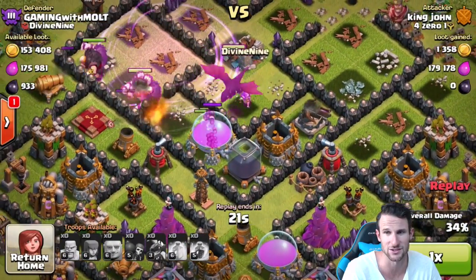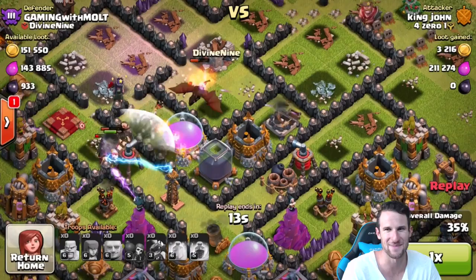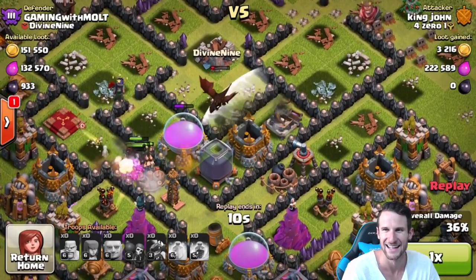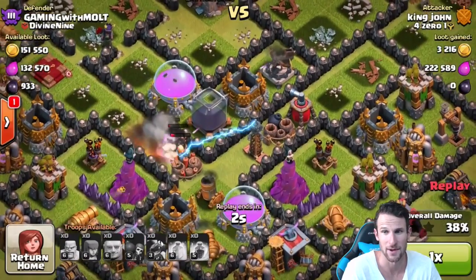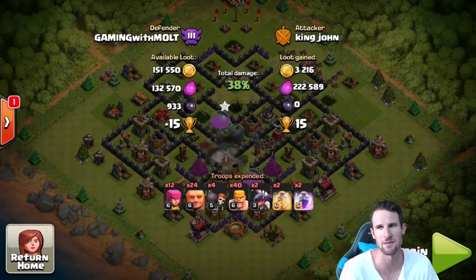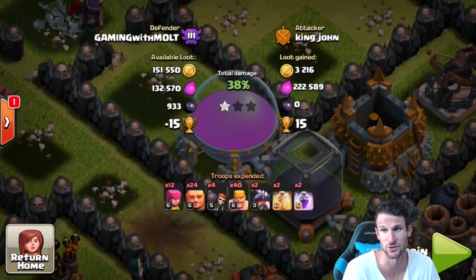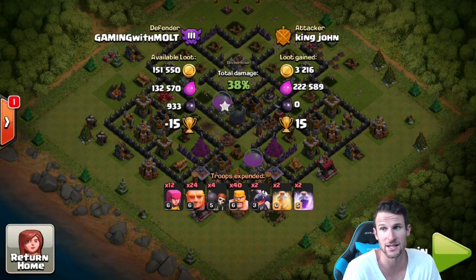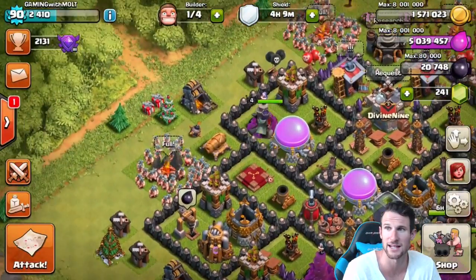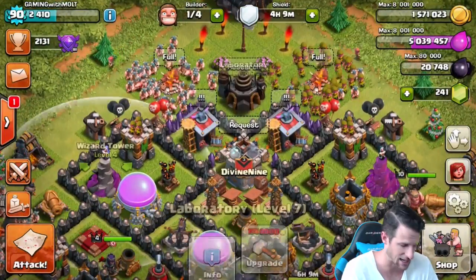They haven't made it into the elixir storage yet — but now they are, and watch what the air sweeper does to that dragon: shoots it back toward the elixir, and again. So the dragon only got a little bit of that elixir. Then the giant bomb takes out the remaining giants. We had 132,000 elixir left — he got 222,000 but barely touched the gold. Thirty-eight percent is not bad, and I'm okay with that.